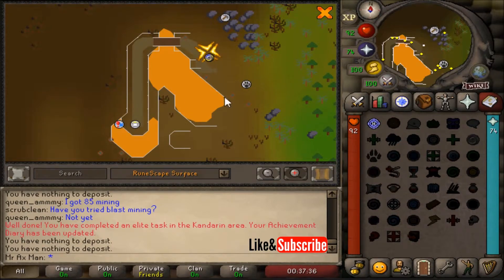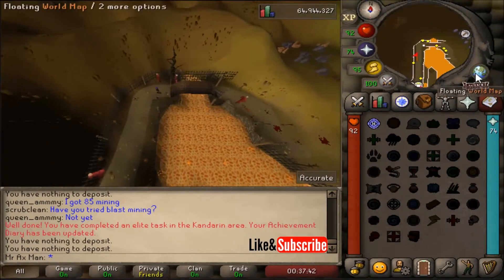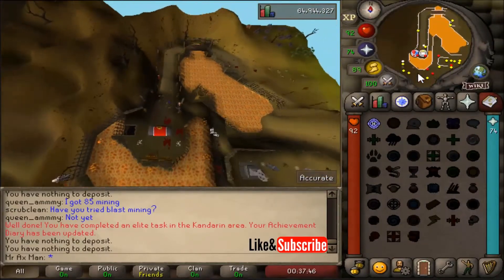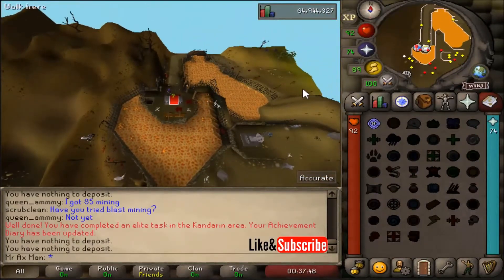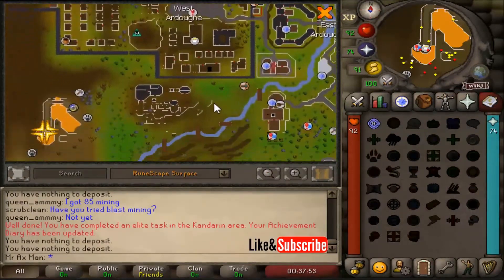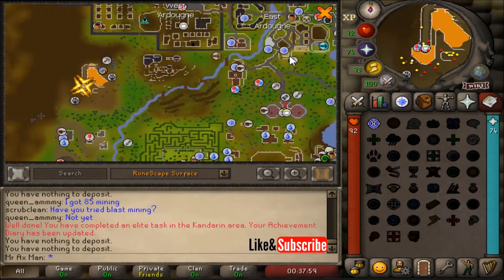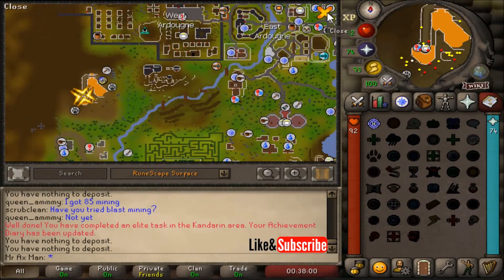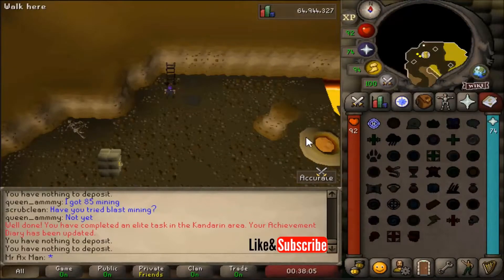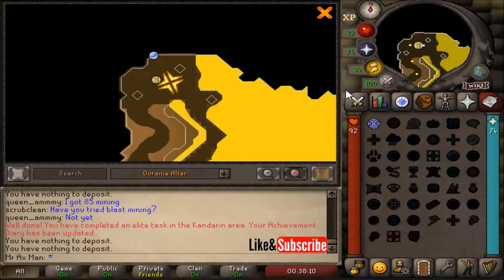The Oriana Altar, or ZMI Altar, is located in this dungeon. Just travel to where this altar is — I'll show the map again in a second so you can see where exactly I am located. I'm located southwest of Ardon, just west of the battlefield area. Head down this ladder to get to the dungeon, and you will be in the area with the Oriana Altar.